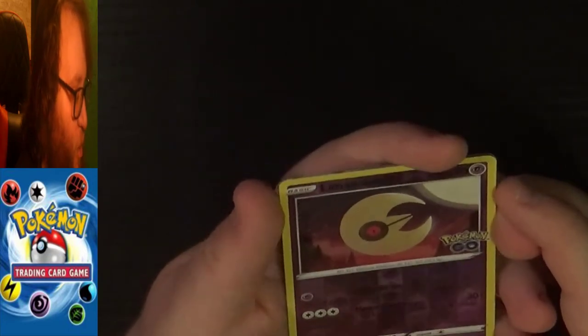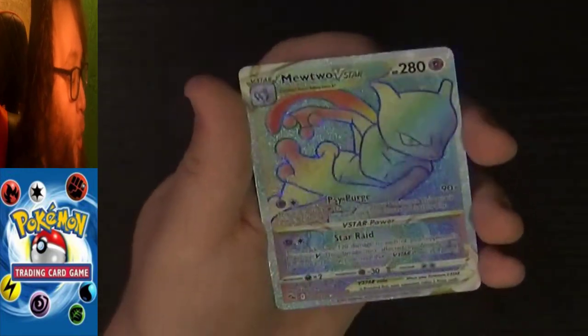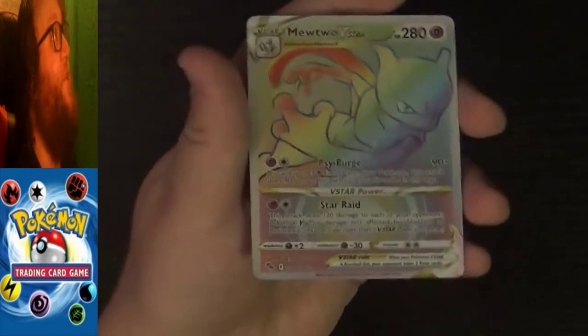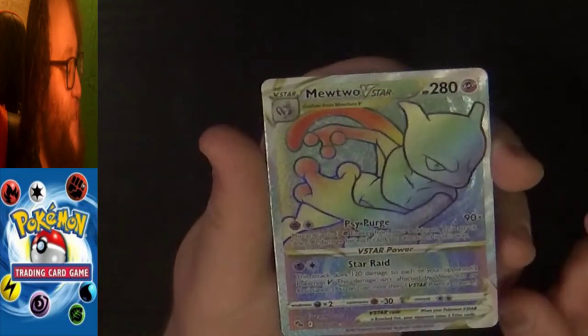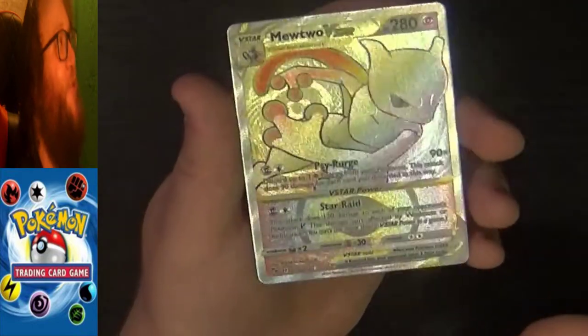We have a very nice uncommon reverse holo Lunatone. And let's see what our final card in this pack is — oh my god, I'm trying to be quiet because my sister is sleeping downstairs, but I did not expect this. At the very first pack we have a rainbow full art Mewtwo VSTAR card! Very nice texture on that — oh my god, first pack and we have a rainbow art card. It had to be Mewtwo as well — perfect. That couldn't have gone better for a very first pack. Five packs left, still hoping for one of the Dittos, but I am more than happy to have gotten a rainbow Mewtwo for my very first pack.